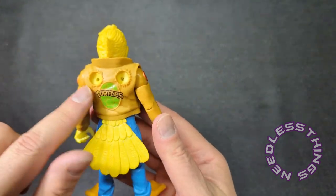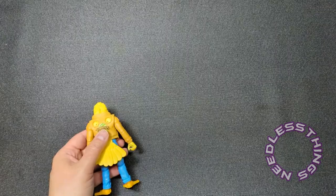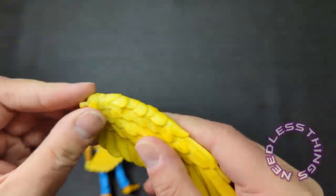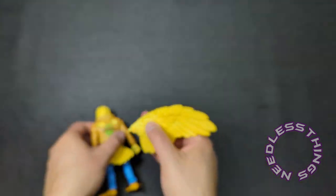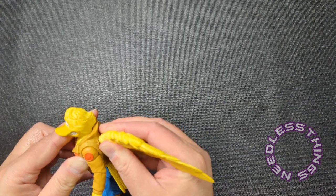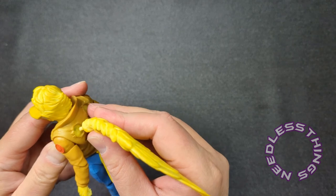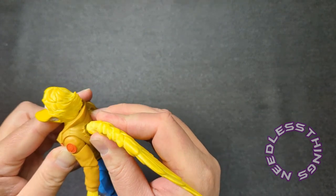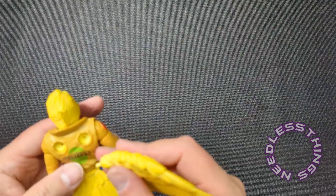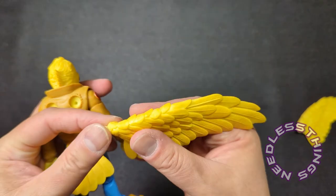This jacket has holes in the back so that you can plug the wings in if you want to display him that way. The wings work, but those pegs are small. I might heat this up before attempting this — I'm going to give it a gentle push test. Yeah, I'm going to heat that up before I try and put those in, because I really don't want to snap those little pegs.